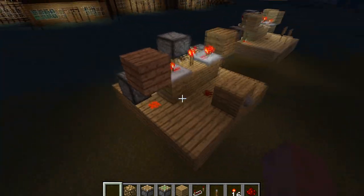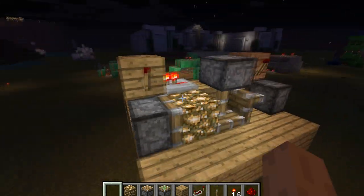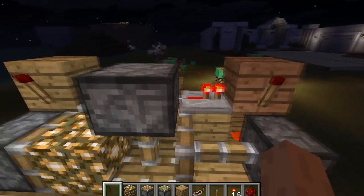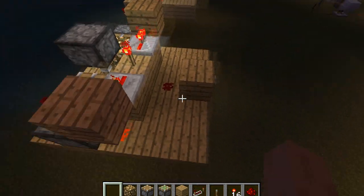This is all the wiring — there is no underground wiring required for this. The actual design is only 5 by 2, and when you build the button out it comes out to 4.